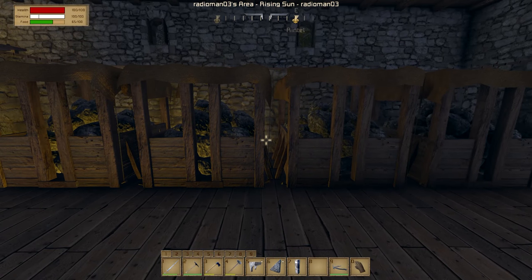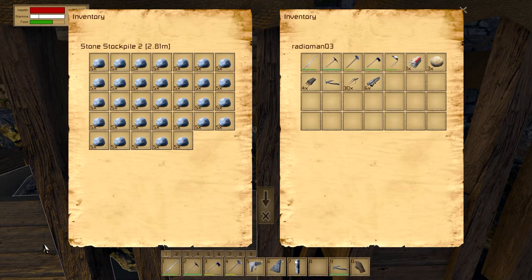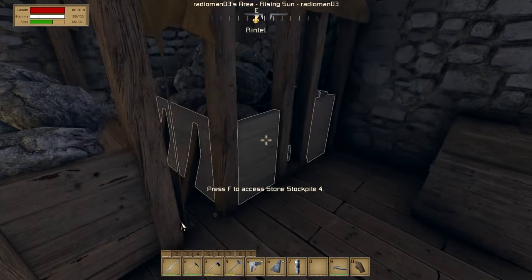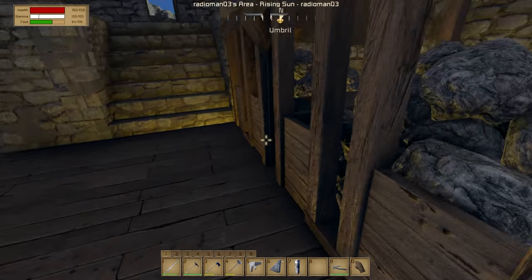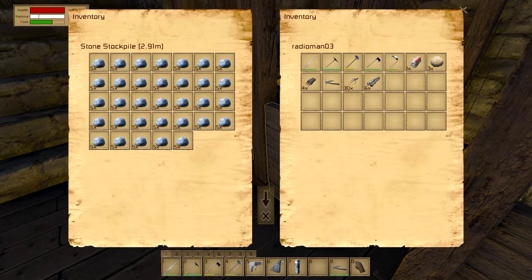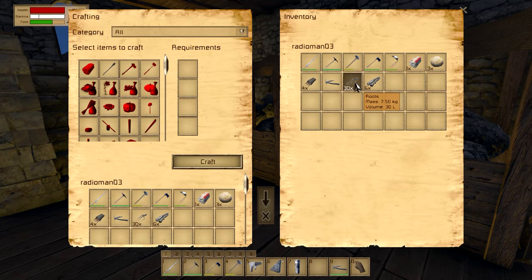These guys were added today — look at them, they're amazing. This is the stone stockpile, just like the timber and log one. I put them in where the mine is, and I filled them all up too — it took about 15 to 20 minutes to fill them up. But I've got a ton of stone now sitting here, which is really awesome. I've got 30 of these on me.